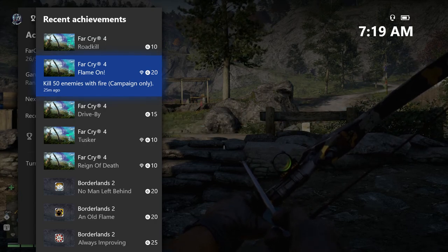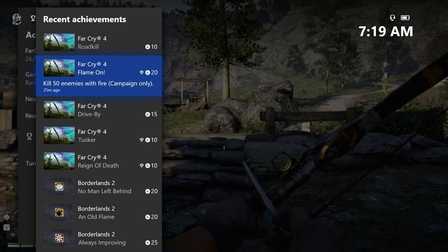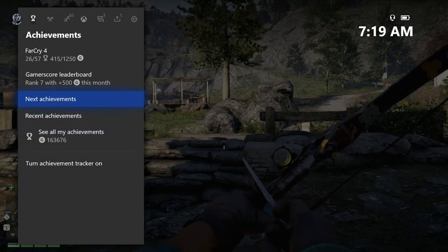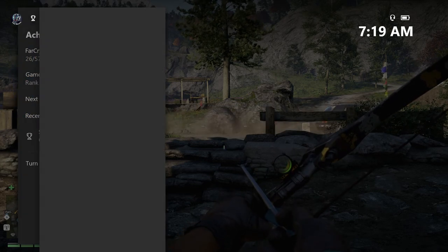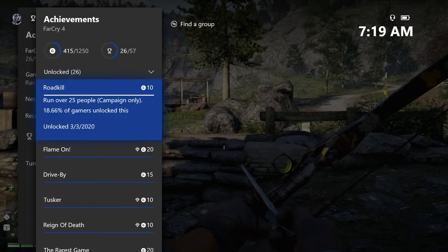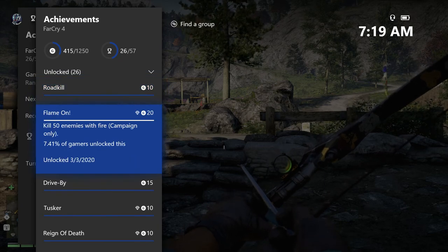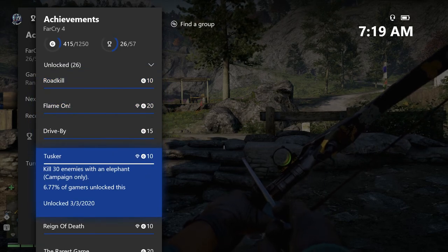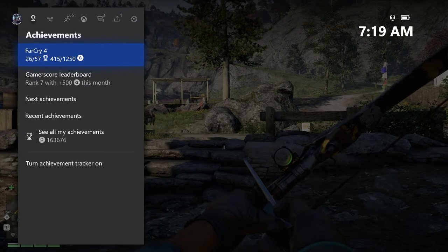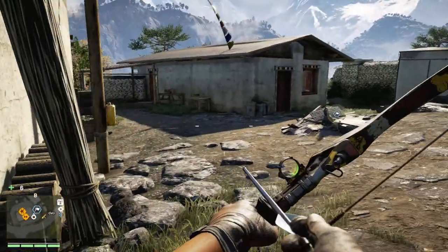For the Flame On achievement where you have to kill 50 enemies with fire, a lot of people weren't sure exactly what was counting — but I can confirm without a shadow of a doubt that flame arrows do work for this achievement. If you go to the achievements under the unlock category, you'll see they are at a relatively low percentage, which amazed me given how long this game has been out.